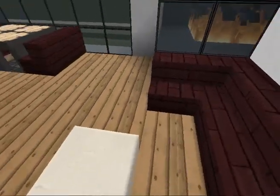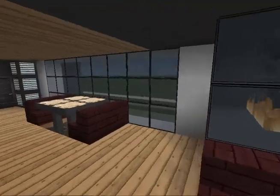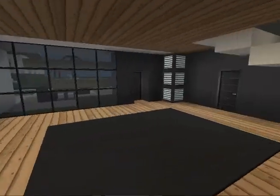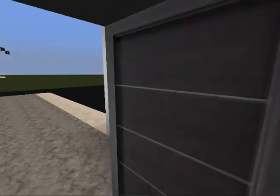Over here is just like kind of a sitting area, I guess. Read a book, sit — even though I hate reading books and sitting. Another little sitting area. You can see the backyard. I didn't put anything in the backyard because I wanted to keep it simple. Over here, as you can see from right up here, is the garage.